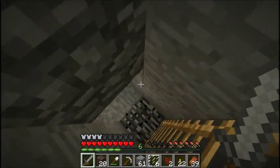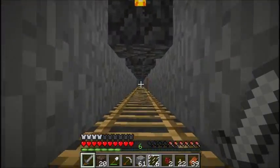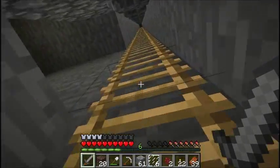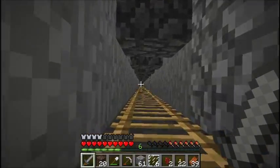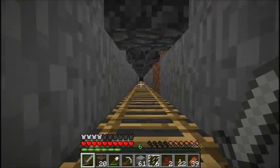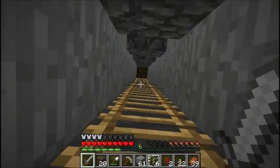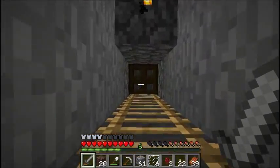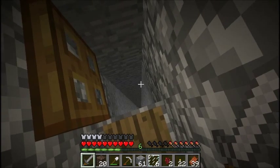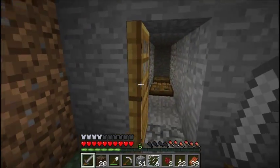If you go further down it's a little branch mine that I started, but I don't know how much I'm going to do with that. If you go up here, that's a little mine shaft — a natural cavern type thing. This one goes back to the little shaft I dug through the mountain, and this one comes out kind of halfway up the mountain. Actually you can drop down this shaft — this is the express elevator down, and there's water at the bottom to prevent you from dying a horrible death.